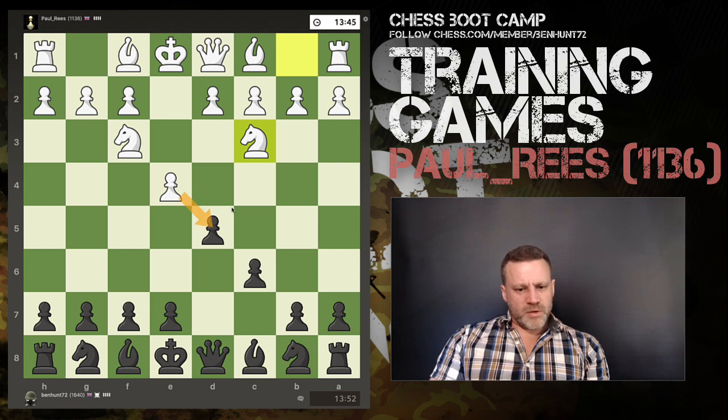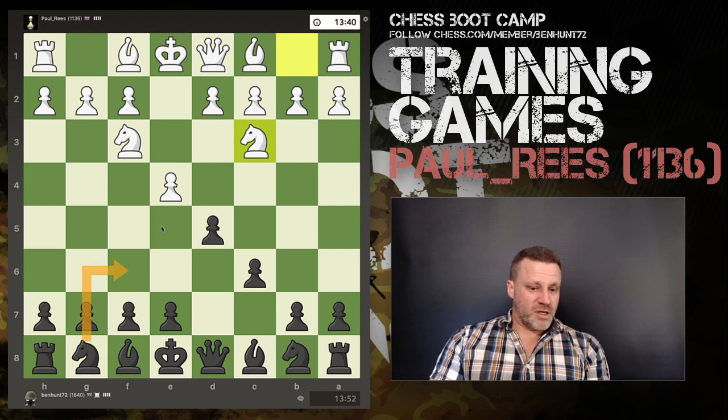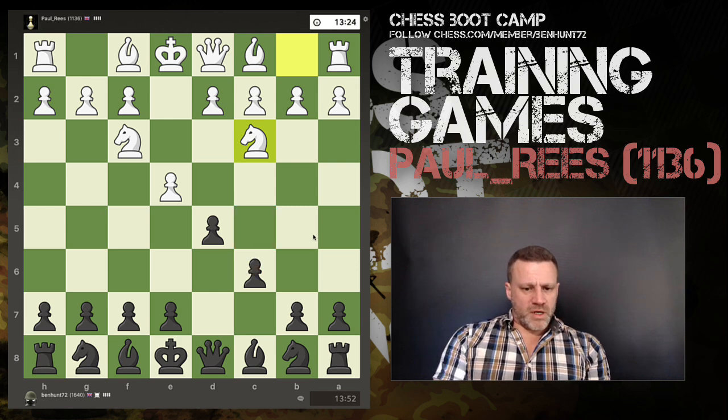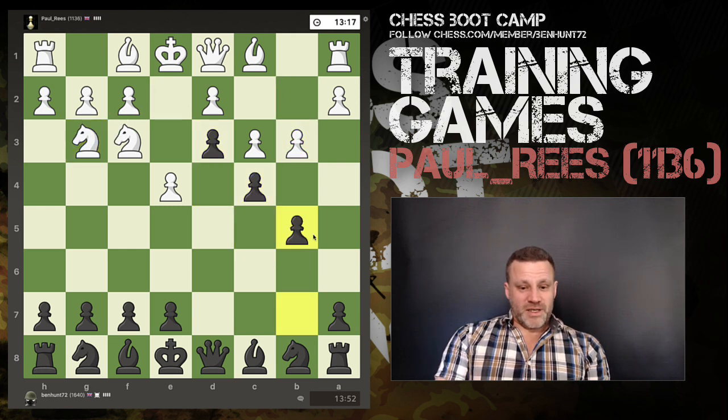I think here we've got two attackers and one defender — I should probably have just pushed there, but then if e5 I'd have to come back. Really what I've done is very much overextended myself, with three pawns and two of them deep in my opponent's side of the board.